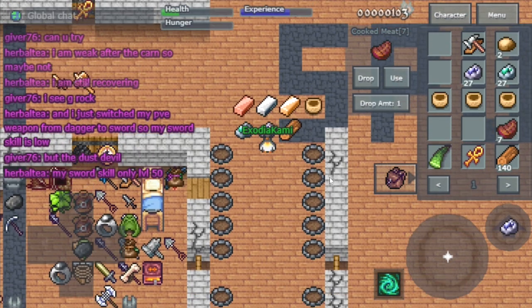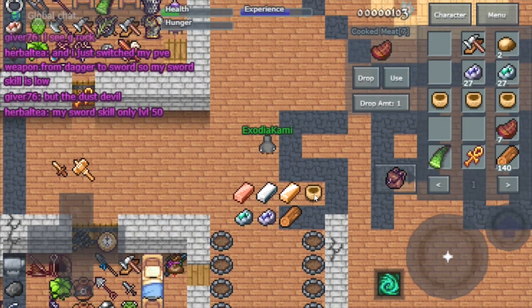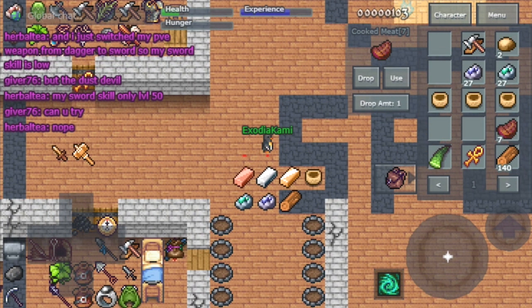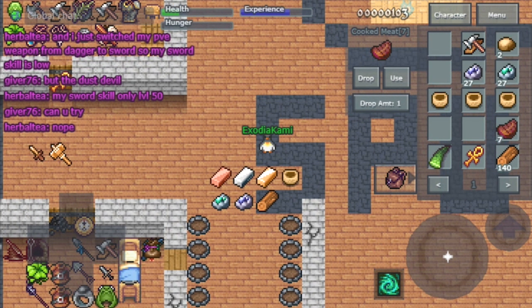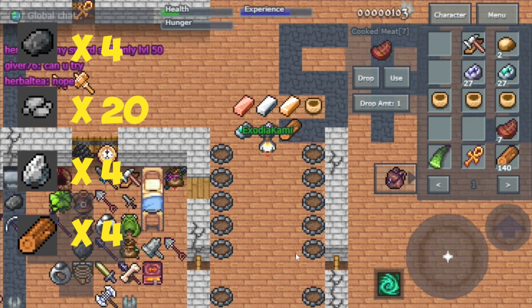Okay, let's get started. The first thing we're going to need is ores, and you can mine them in the desert south of spawn. The second thing we need is a fire pit, and I'll show you on screen the materials needed to build one.